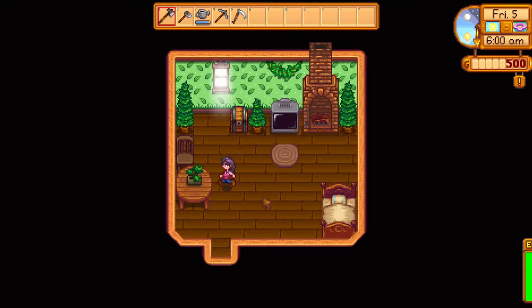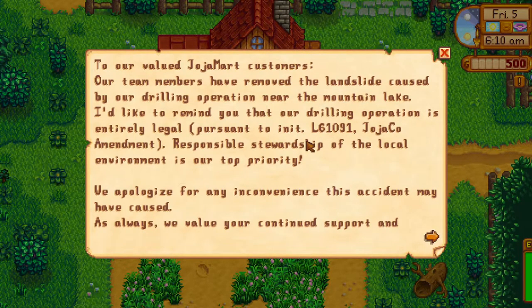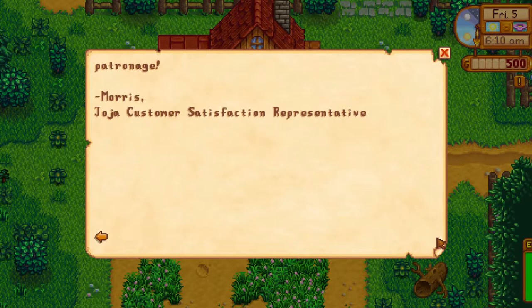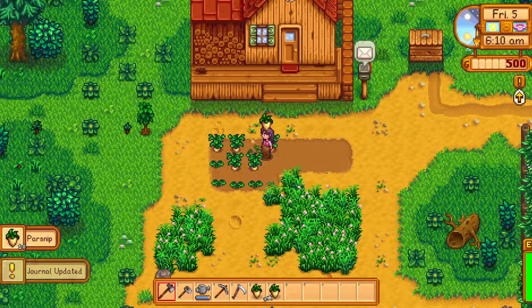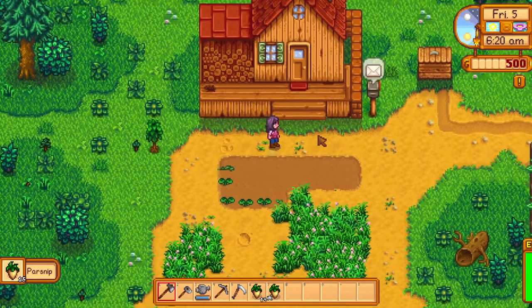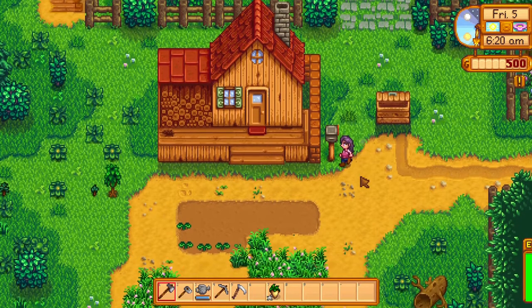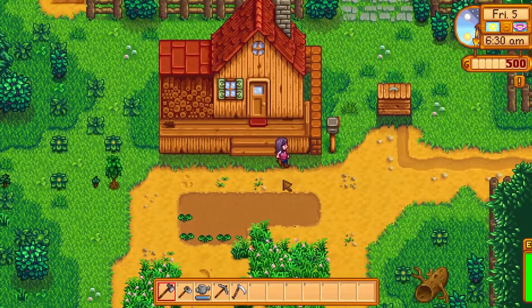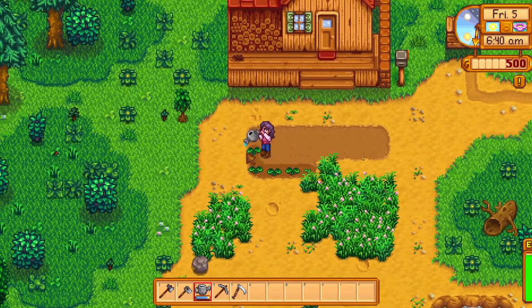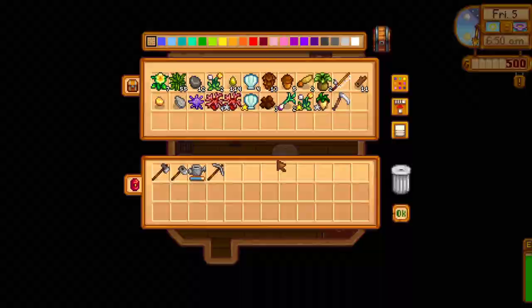Hey guys, I'm here and today we are back on Stardew. I think today we need to start our journey - we got mail - start our journey to getting some frozen tears for Sebastian. So that means mining. We got some stuff, let's mine those, get some nice money. We got more mail. I'm gonna keep the silver one because we may need it for the community center, but we are gonna go and do some mining because we need to get to level 40 to get some frozen tears, because those are Sebastian's favorite.